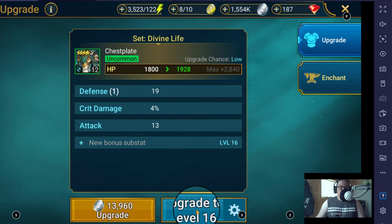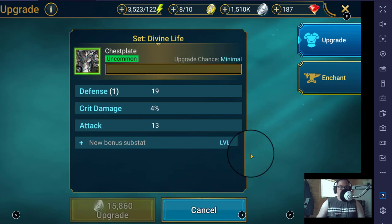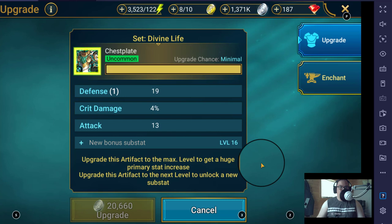So we're going to press Upgrade to 16. As you can see: success, fail, fail, fail — there's a lot of fails. And you can see that the silver is being used here.